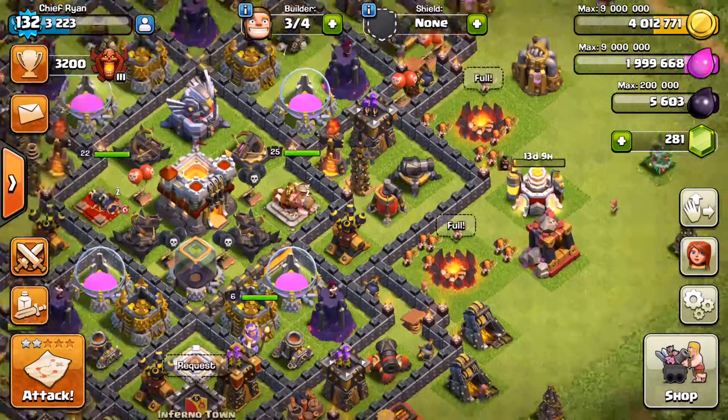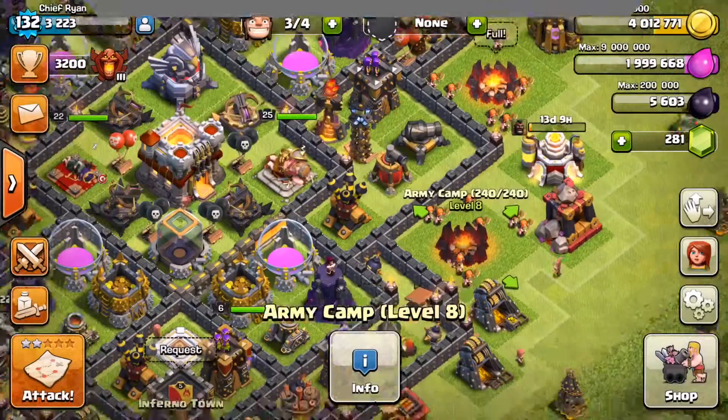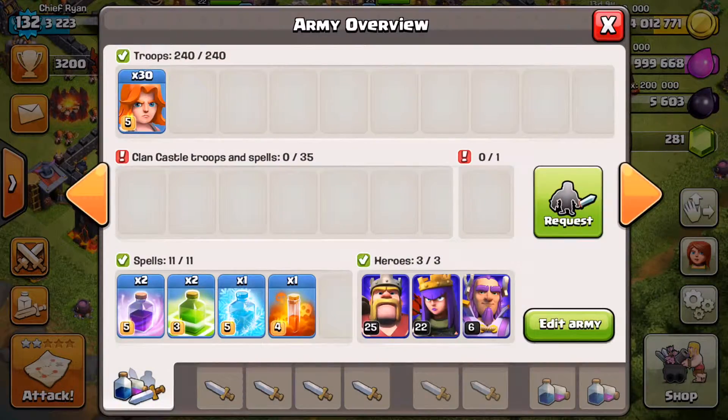What's up guys, it's Ryan here bringing you some Clash of Clans gameplay. And today, I'll be showing you what the level 5 Valkyries do to a Town Hall 10 or 11.